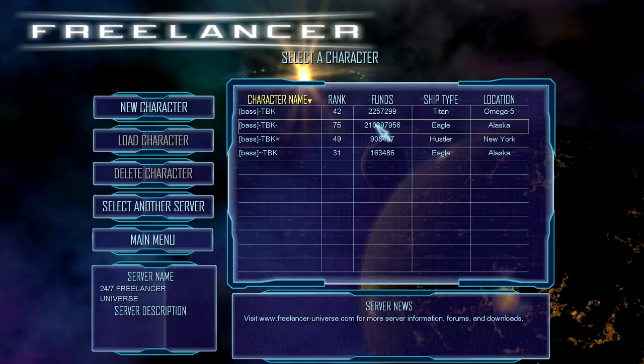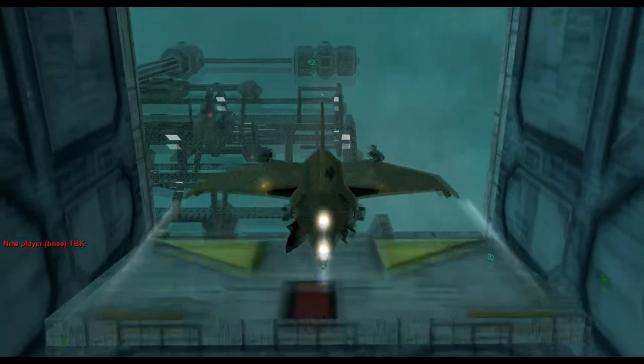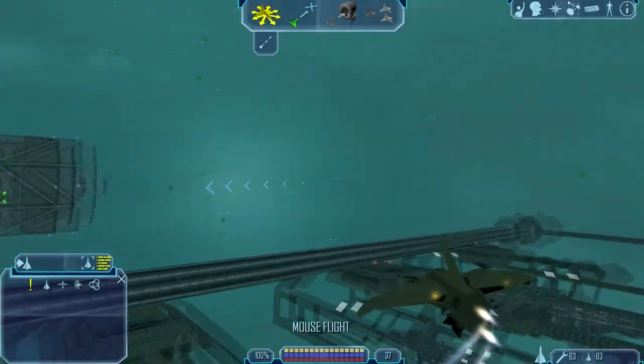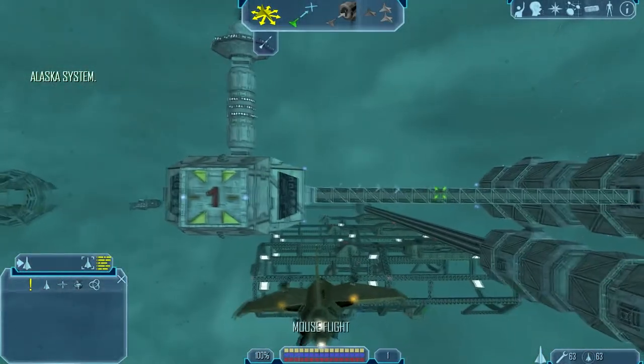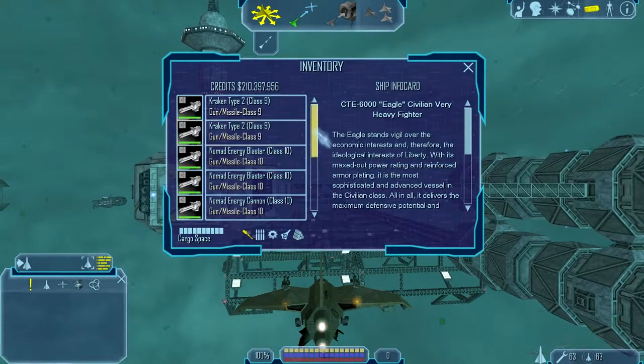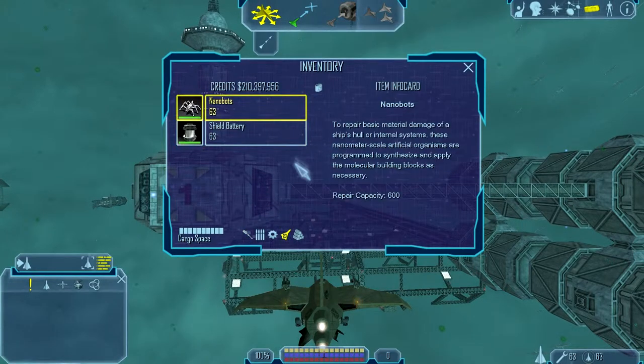So if I switch to another character in the same system. Now technically speaking, that didn't put my other ship back inside the station. We'll demonstrate transferring stuff with just a nanobot.